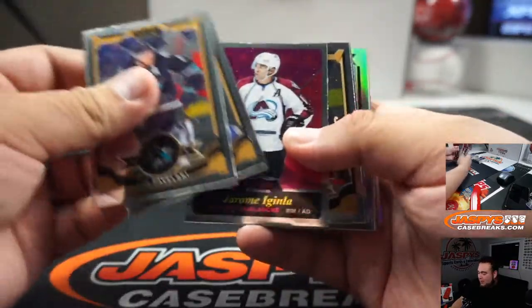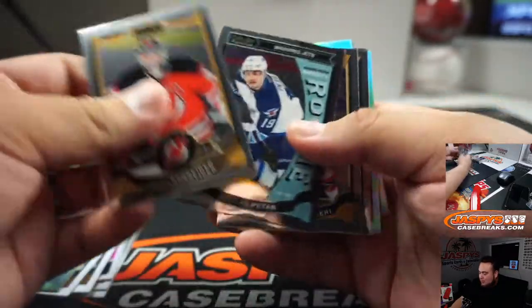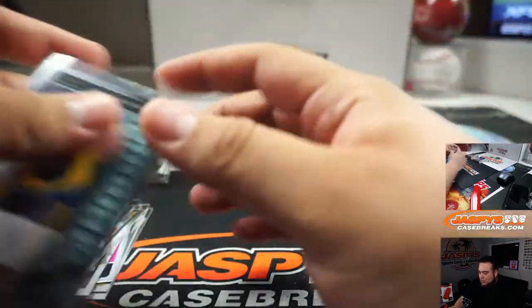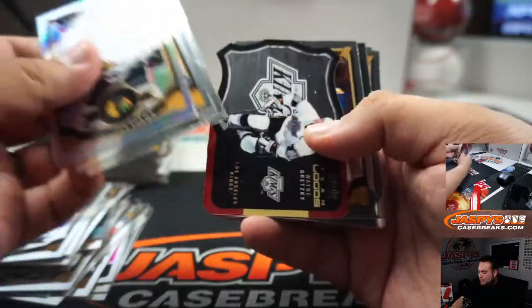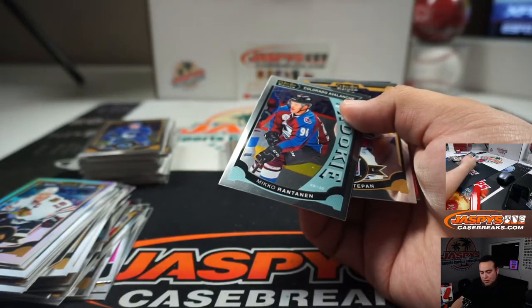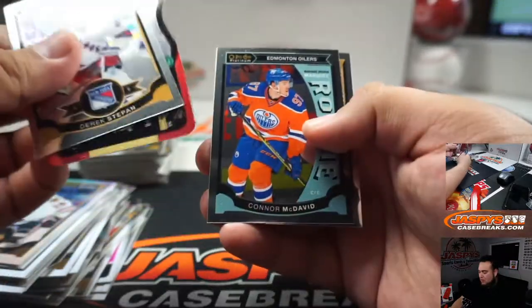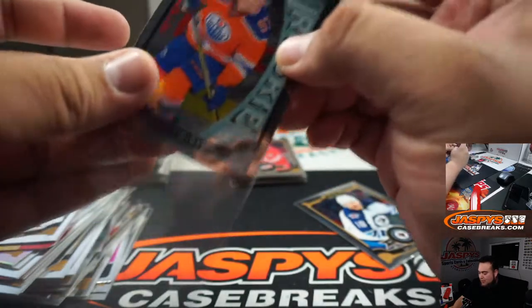Let's go with the right side because the auto should be on the left. Shinkirk Rainbow, Duncan Keith, Dubnyk, Saros rookie, Taves Rainbow, Anthony Siu — who just got traded, I forgot where he's at now — Mikko Rantanen. And wow, there's your Connor McDavid rookie at least. These are still like 15 bucks at least, maybe more.